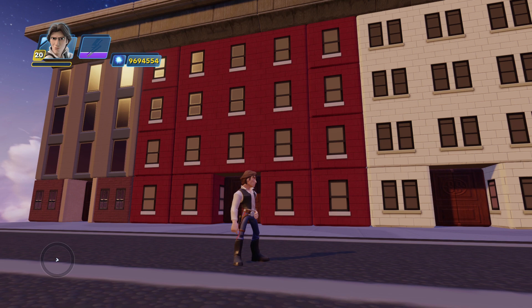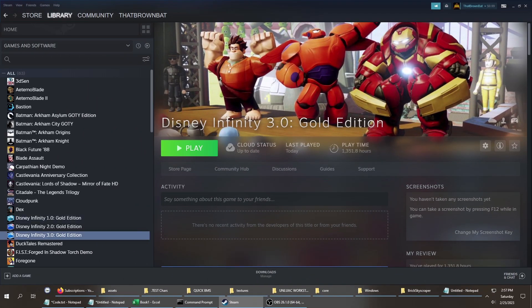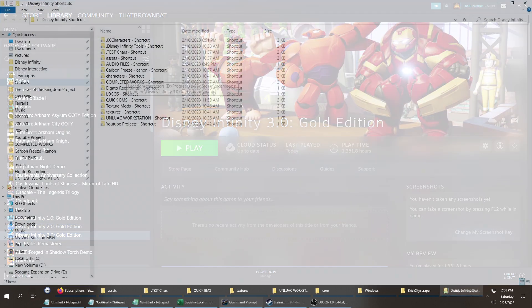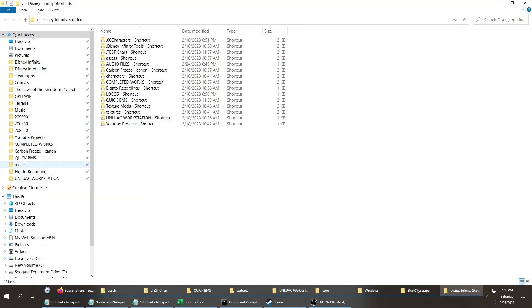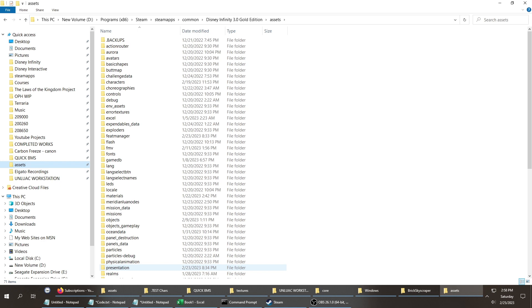I'll be back on the other screen in just a moment. First thing you're going to want to do: go to your Assets folder. Then what you want to do is find a folder called Rumpus Objects. Assets, Rumpus Objects.